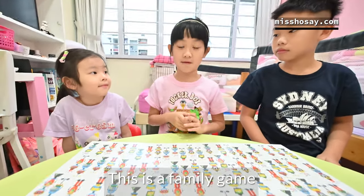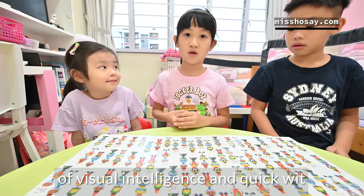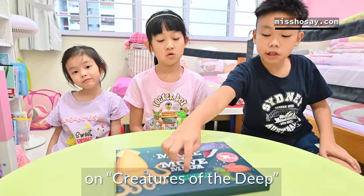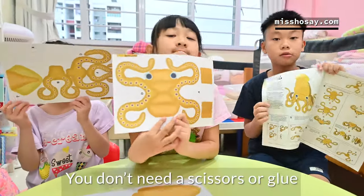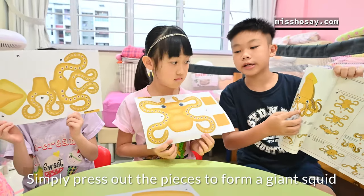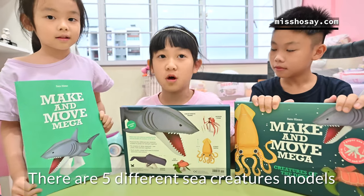This is a family game of visual intelligence and quick wit. This is a paper craft game on Creatures of the Deep. You don't need scissors or glue — simply press out the pieces to form a giant script. There are 5 different sea creature models.